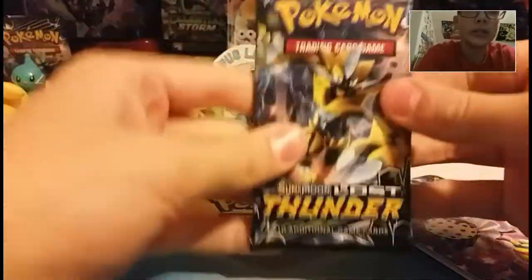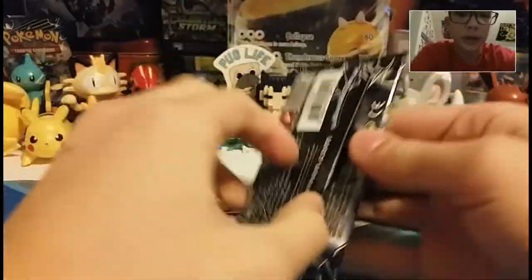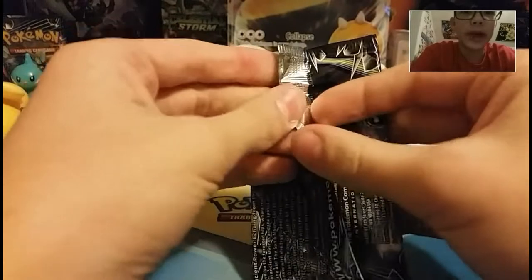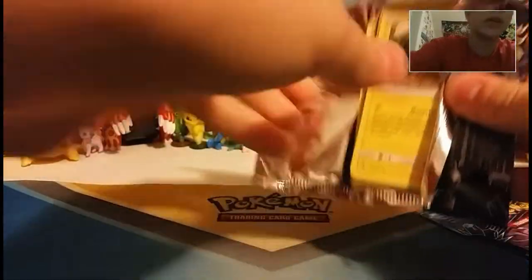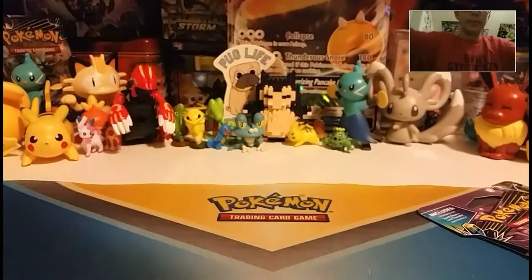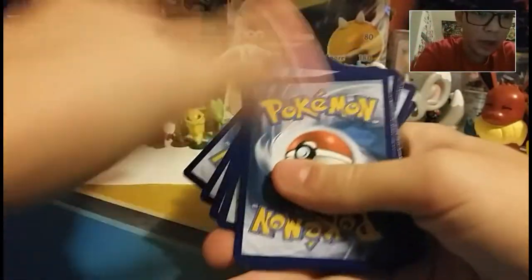Alright, so we've got Zero Aura as a pack. I'll open the cardboard later. Alright, so we have the Zero Aura. It's not hard to open these — like cracking open a Christmas present. Code card, put that over there. One, two, three, four — because it's Lost Thunder.